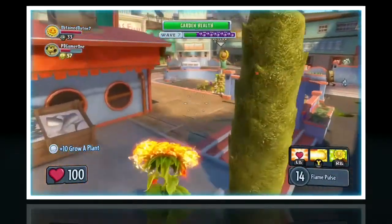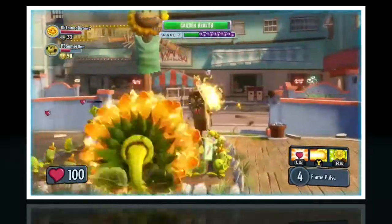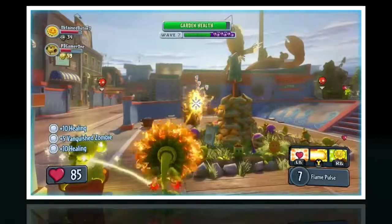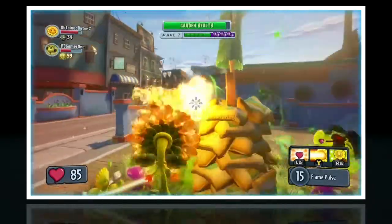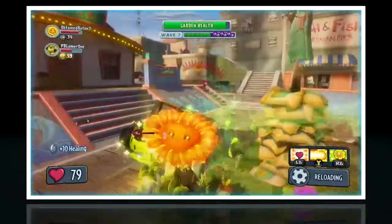The fourth mode is called Gnome Bomb. I haven't played very much of Gnome Bomb. It's kind of like a hot potato thing — basically there's a bomb and you capture it and try to put it in the other team's base so it'll blow up their base. Like I said, it's a lot like Hot Potato — a video game version of Hot Potato.